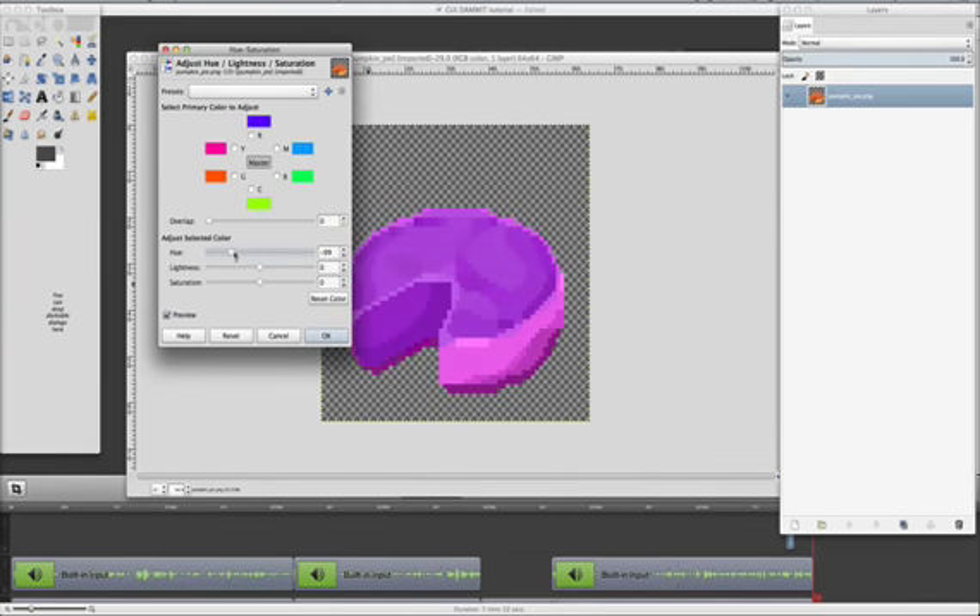Voila — the pumpkin will change color. You can also make it brighter or darker, make it super saturated, or make it grayscale — like a depressed little blue pumpkin pie.